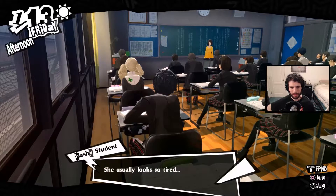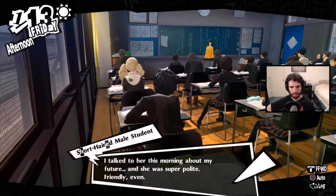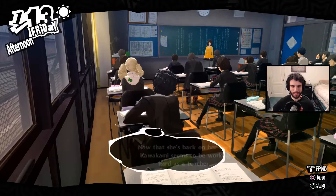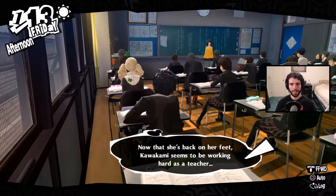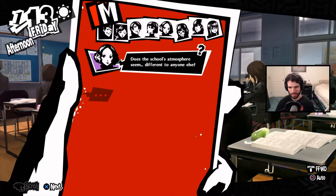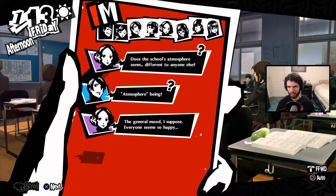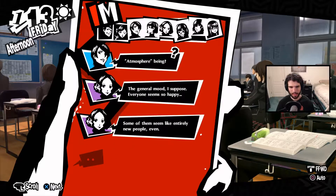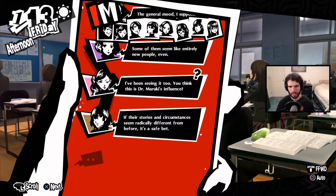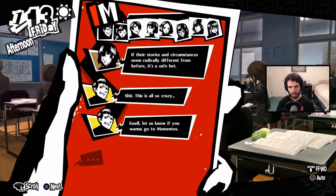What's up with Kawakami? She usually looks so tired. I talked to her this morning about my future and she was super polite — friendly even. She didn't give me advice about my girlfriend. Now she's back on her feet, Kawakami seems to be working hard as a teacher. Does the school atmosphere seem different to anyone else? Everyone seems so happy — some of them seem like entirely new people. Do you think this is Dr. Maruki's influence?